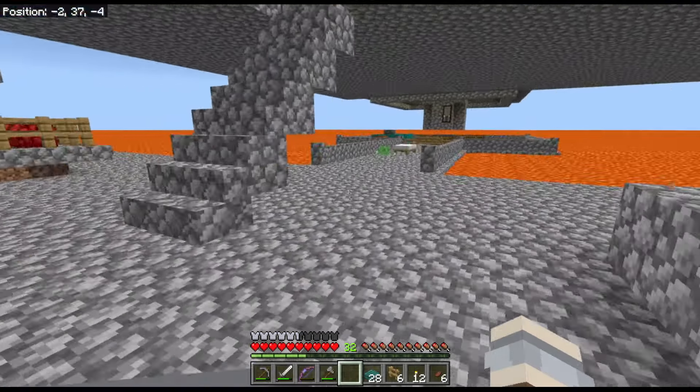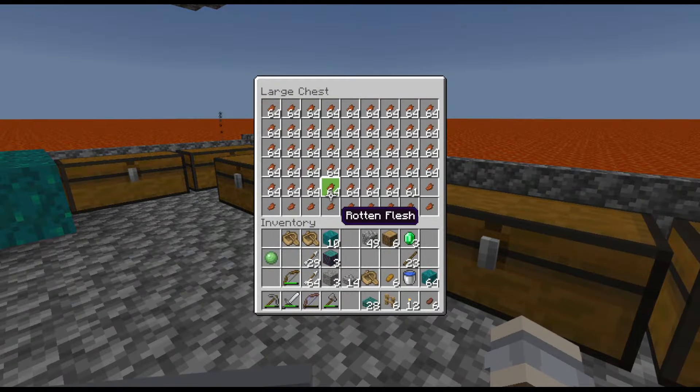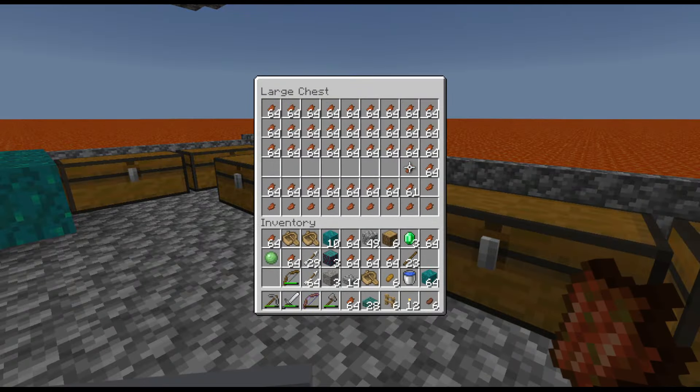I'm going to grab some rotten flesh — it's not like I'm short of the stuff. We're going to go trade with our friendly cleric. Rotten flesh is really the only reason I got a cleric — to trade out all the many millions of rotten flesh we've got. And he's very happy to take the rotten flesh off my hands, and we've got a shower of XP coming in as well.